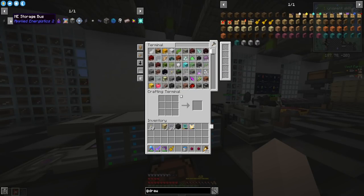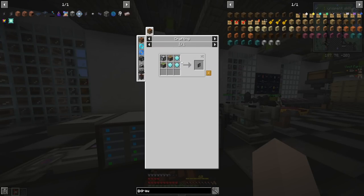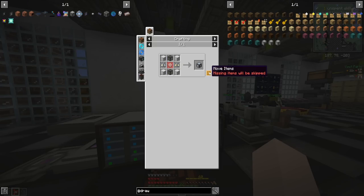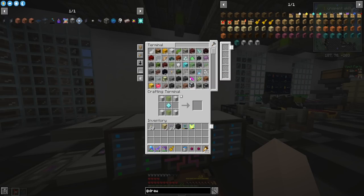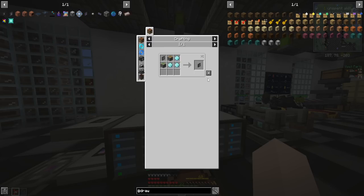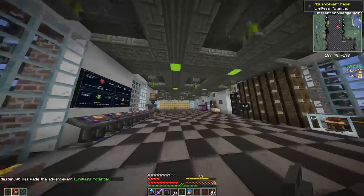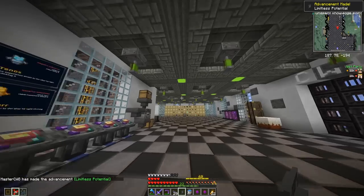But if we open the system up we can't even see any of the items in our drawers — so what's the point if I can't use them here to craft things? That's what we need to make the ME storage bus for. They're a bit expensive, requiring some gems, but I should be able to make it. So we just have to make an ME interface and then we've got everything we need for the ME storage bus. Oh, we got an achievement — Limitless Potential!